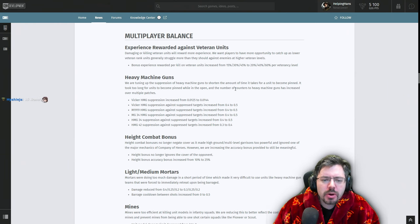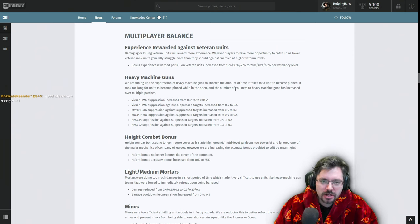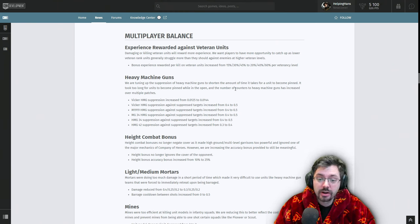Now onto the mobile balance changes. Damaging or killing veteran units will reward more experience — they want players to have the opportunity to catch up, as lower-veterancy units generally struggle against higher-veterancy enemies. This kind of reminds me of Company of Heroes 1, where killing a King Tiger with a rifleman squad would instantly get that squad to vet 3. So if you've got a low-veterancy unit, try and use it to kill a high-veterancy enemy for the XP benefit.